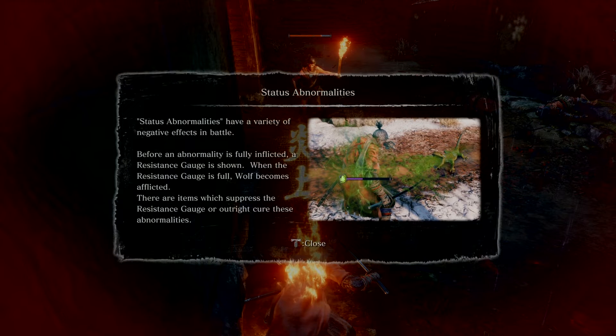Status abnormalities have a variety of negative effects in battle. Before an abnormality is fully inflicted, a resistance gauge is shown. When the resistance is full, Wolf becomes afflicted. There are items which suppress the resistance gauge or outright cure these abnormalities.